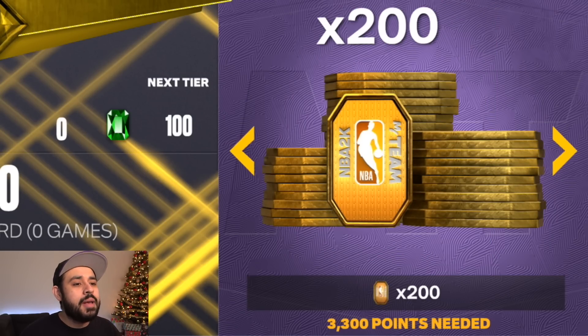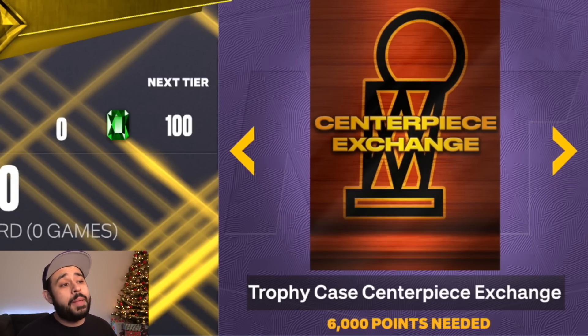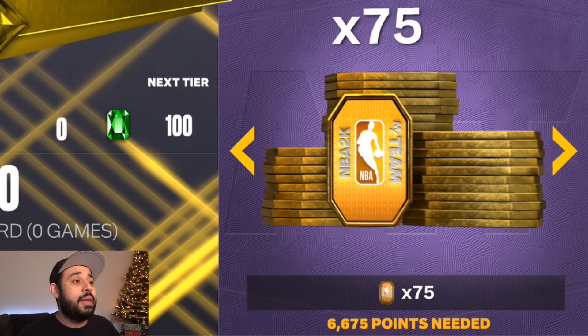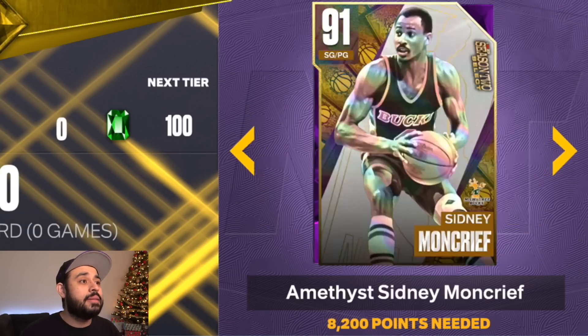At 3,300 points you get 200 tokens. You earn points just by playing — even if you lose — so there's no reason not to play some Unlimited. You also end up getting a Hall of Fame badge option pack and a centerpiece at 6,000 points, which has been available all year. Then there are more option packs and tokens after that.